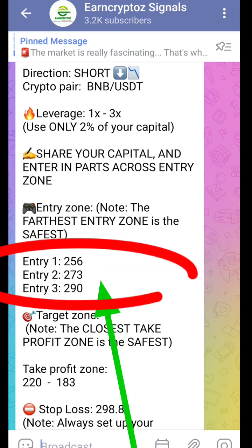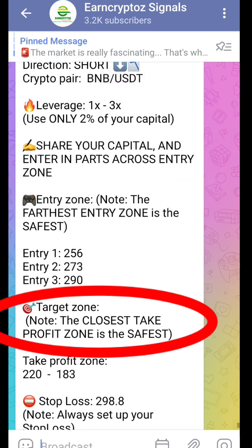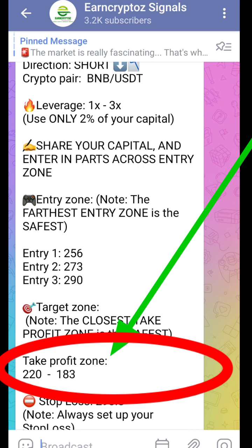Entry 1 is always closest to the current price, while Entry 3 is always the farthest and the safest. We also have the take profit zone — the first take profit zone is always the best because you can never go wrong taking profits. Our take profit zone is 220 to 183.